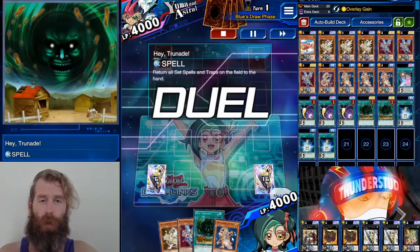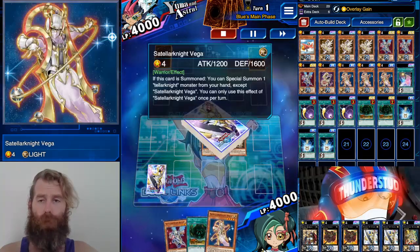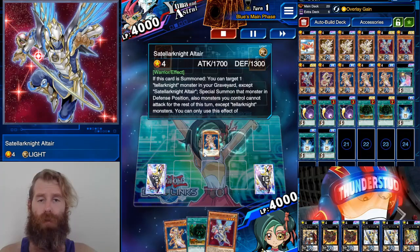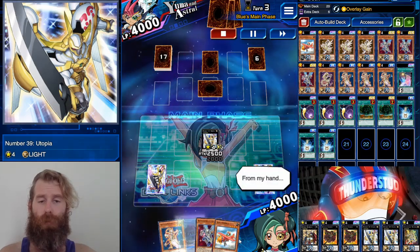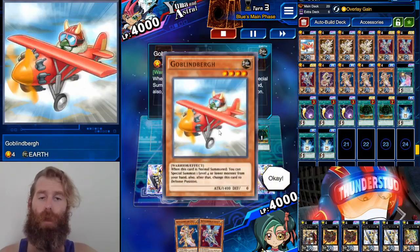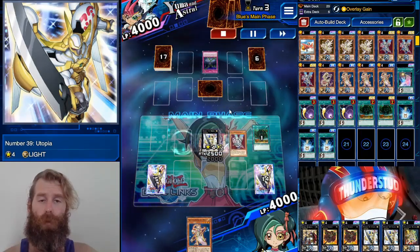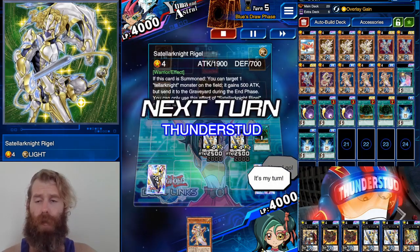Here we are versus Yuma and Astral going first. We don't get much from our opening but we have a Hated True Name. First turn we normal summon Vega, Vega brings out Deneb, search another Vega — we also have an Altair. Two level fours into an XYZ summon with a brand new animation — there's also a special one for Number monsters. We get Number 39 Utopia. We set two and pass. He uses Hated True Name on our backrow — it's Fiendish Chain — so it'll stop Utopia.